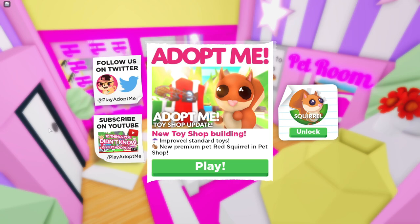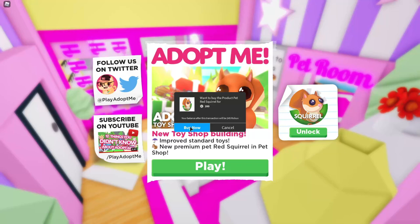Hi everyone, welcome back to another video. Today we are in Adopt Me and there has been a new revamped toy shop - you can see the new toy shop building. There are going to be improved standard toys as well as a new premium pet, the red squirrel, in the pet shop for 200 Robux.